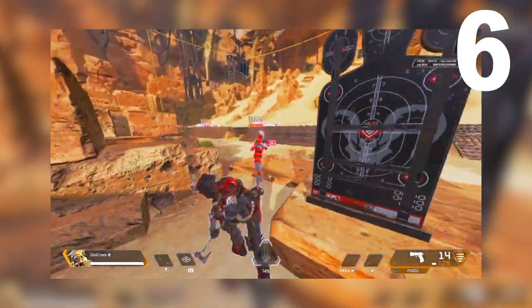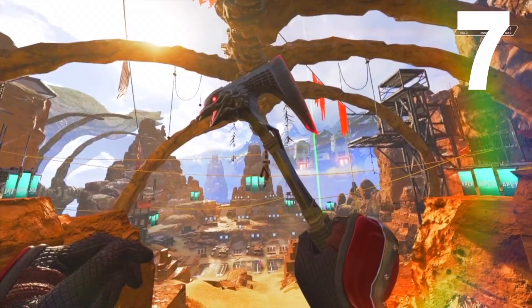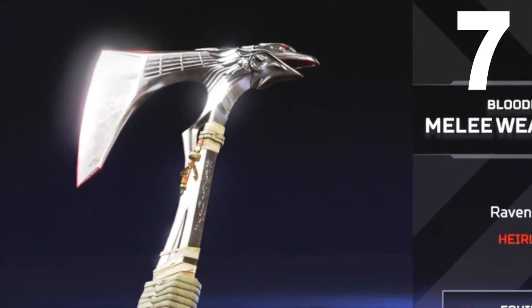Number 6: the third-person view of Bloodhound swinging its axe looks super dope and impactful — it's one of the best in my opinion. Number 7: it's the third-smallest heirloom in the game, next to the butterfly knife and kunai.